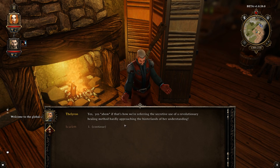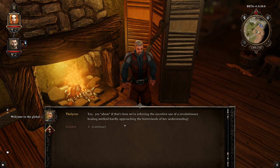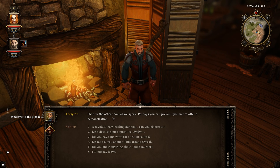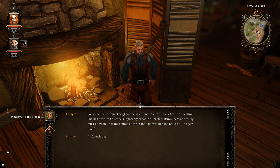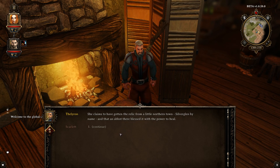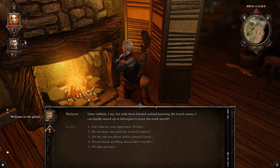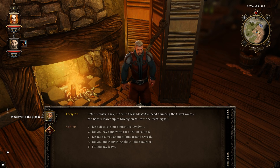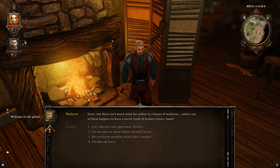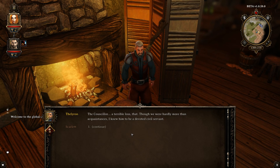His apprentice has some kind of secret healing method he doesn't quite understand — she has a stone capable of healing. He knows not the source nor the nature of it, but she claims she got the relic from a little northern hill town called Silverglen. He can hardly march up to Silverglen to learn about it himself. I ask about the sailors I previously helped — I put out their ship fire with a rain spell and now they want work. I also ask about Counselor Jake's murder, but it doesn't look like he knows anything beyond it being a simple case of jealousy turned violent.